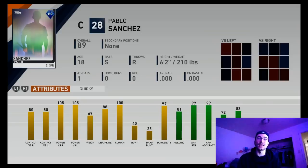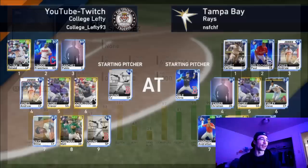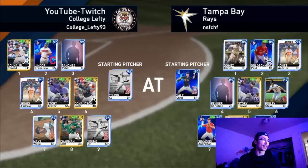What's going on everyone, College Lefty here. In this video I'm going to be quickly going over my created player stats, and I'm also going to have a game of ranked seasons. Here is Pablo Sanchez — this is the power focus catcher, definitely an all-around good player. I could have adjusted the contact a little bit differently with some equipment, but let's get right into the gameplay.